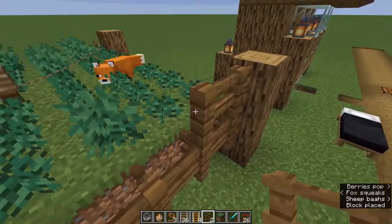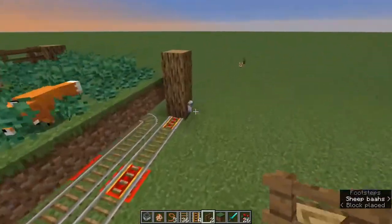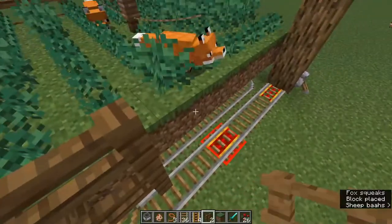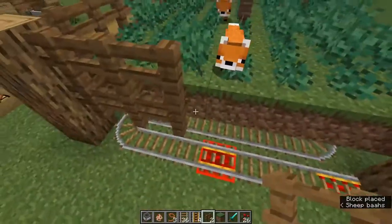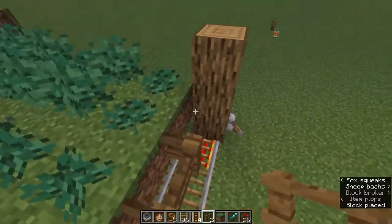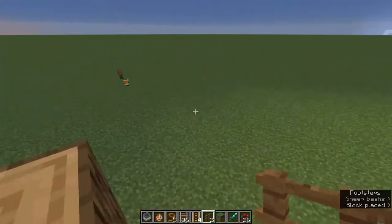Not sure if it's totally lossless but it's pretty close. Folks, we are at the tail end of this tutorial. I hope I defined it well as being simple. The hard part is finding the fox and berries when you're in survival — however, you just got to find the right biome. It's a type of forest biome.